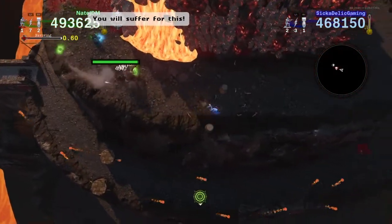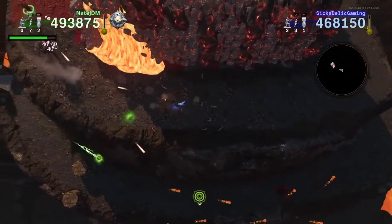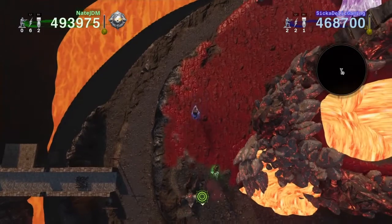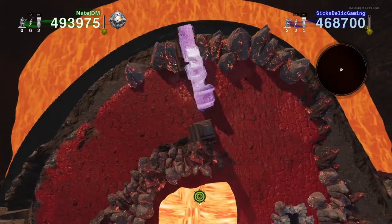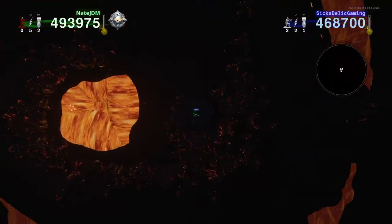Work together — he does have lunge attacks and he can kill you pretty easily. I suggest one person be on each side, just tag teaming him. Once he's done, come up here, open this weird glowing door, and jump down into this hole.